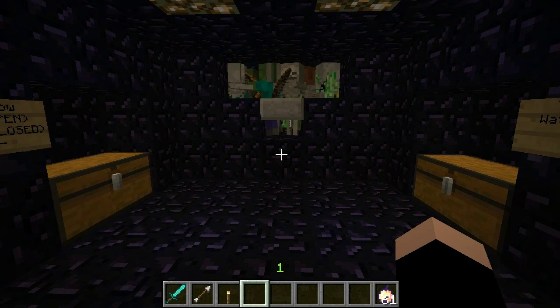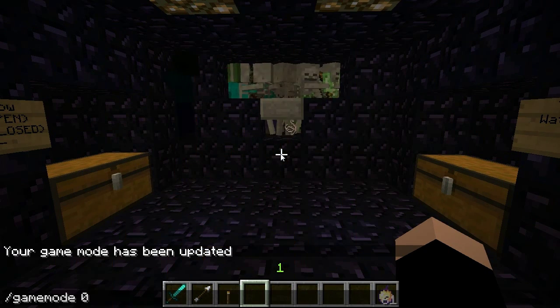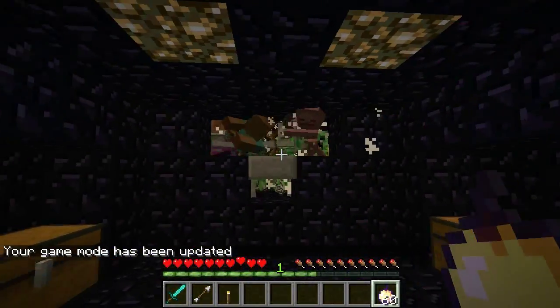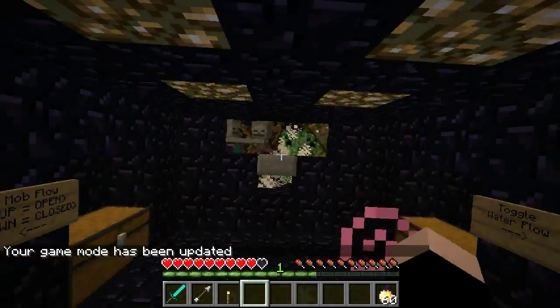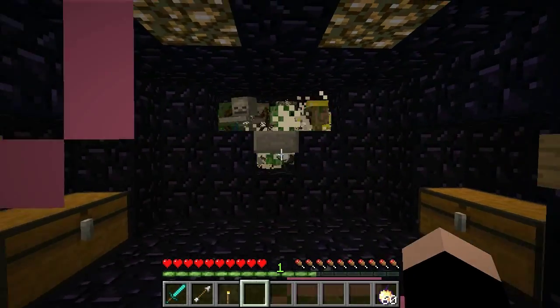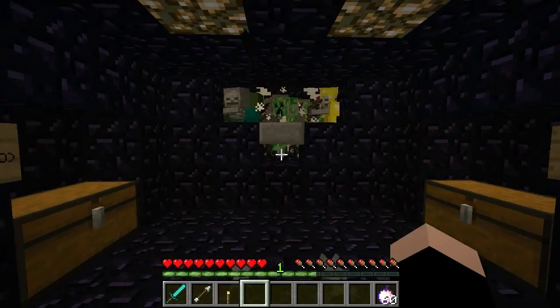What you have to do is switch to game mode 0. Now of course you'd be coming in here in survival, so you better be careful. You either have a regen potion or eat food, and then just go from side to side. You could have projectile protection enchantments and things like that.